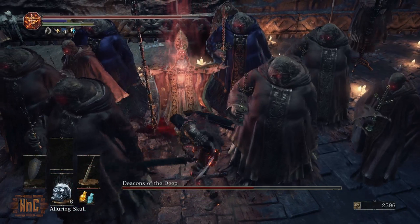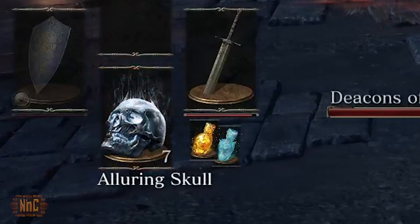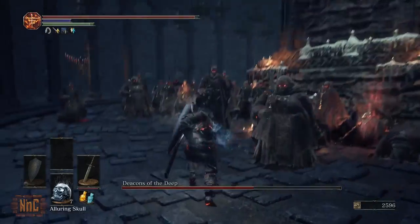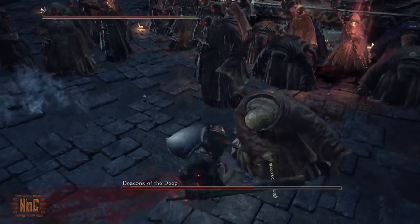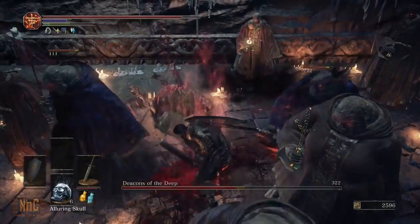Now this is where things would usually get tricky, but if you packed a few alluring skulls with you this is going to be a breeze. Throw an alluring skull away from your target and the whole congregation will be attracted to it. Now is your opportunity to run in and wail on that Deacon.